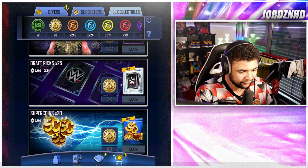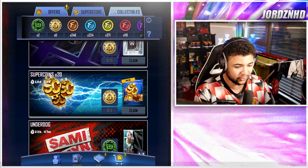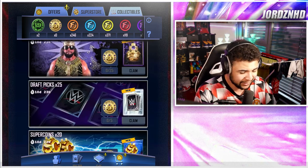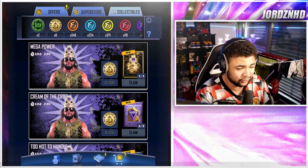Five gives you 25 draft picks, and one gives you 20 super coins. I'll be doing a video on how to get unlimited super coins using this method in WWE SuperCard in the next couple of days, so let me know if you want to see that.